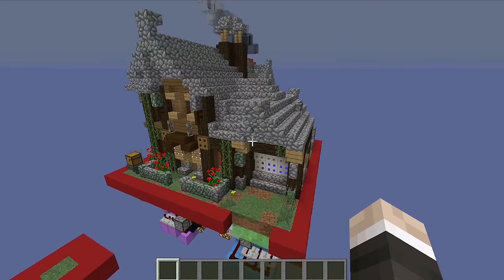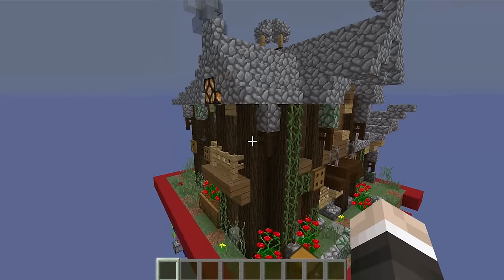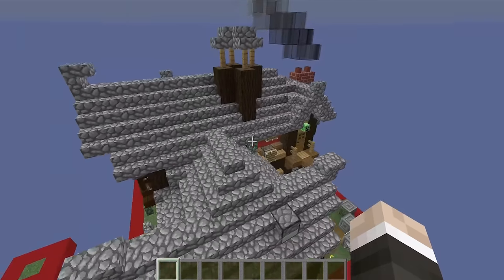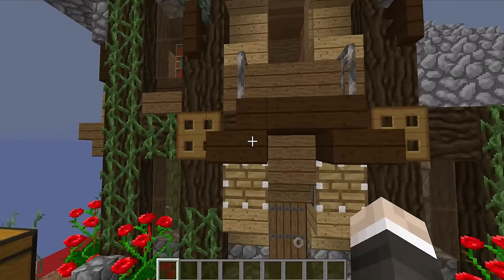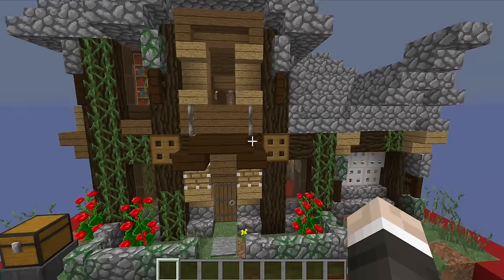With a very stark change of tune, we have Deviator with a fantastic looking build. This is the sort of thing I wish I could do — just look at how much detail is in here. It's stunning. I personally like the fact that they've kept the Mumbo moustache on the front of the house as well. It's a brilliant detail. This looks amazing.